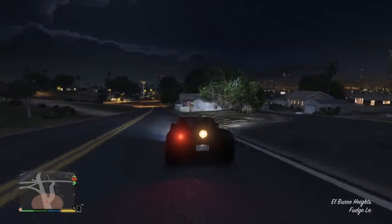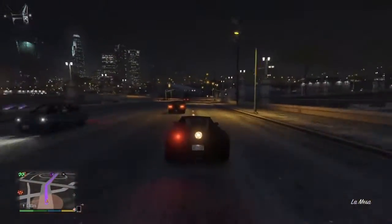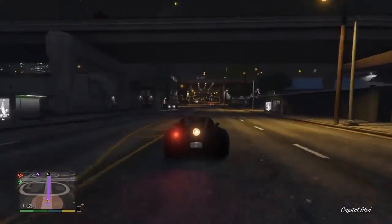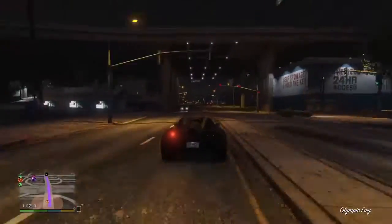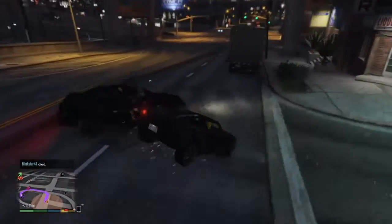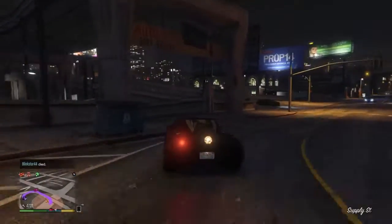We're gonna go to Los Santos Customs to see if we can customize this, then we're gonna do some stunts at the airport. Let's boost out of this — let's try to find a big jump. Actually no, we're almost there, let's just rocket. Oh damn, that gives you a big boost! I can understand why this car costs so much — this car is lit.